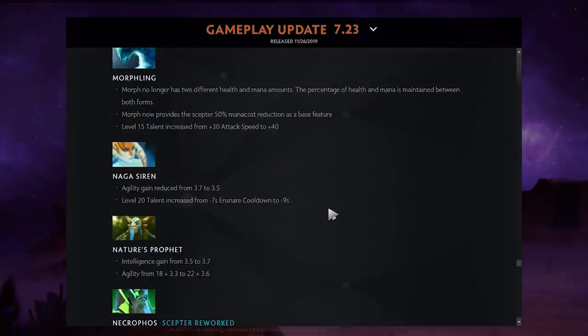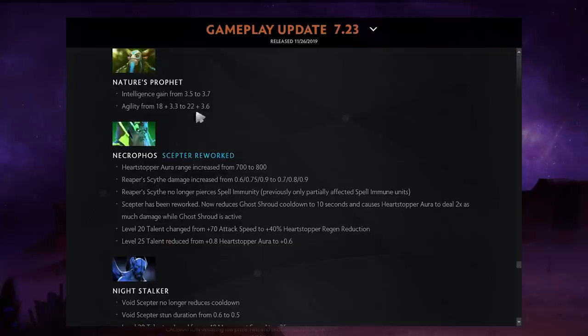Morphling's ulti: you now share the same mana pool in both your base form and when morphed into someone — no more separate mana pools. Also, the Aghanim's Scepter 50% mana cost reduction is now a base feature of Morph.